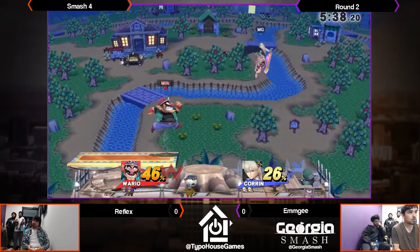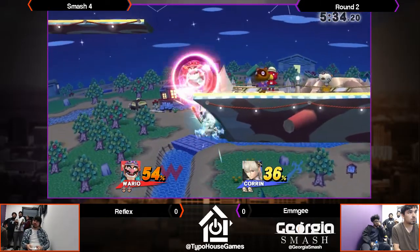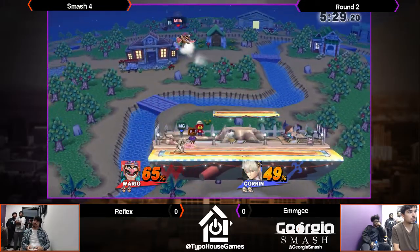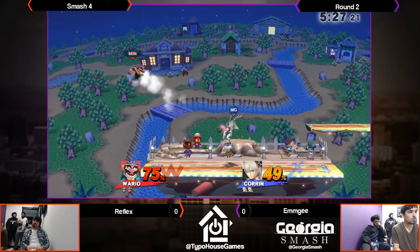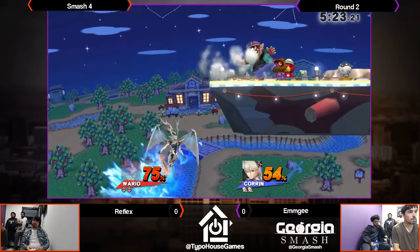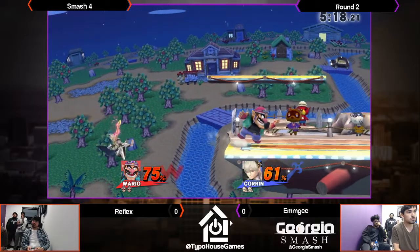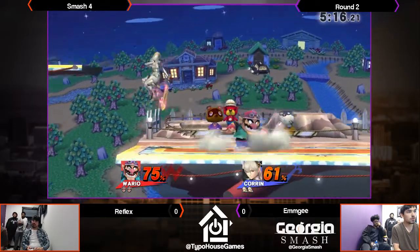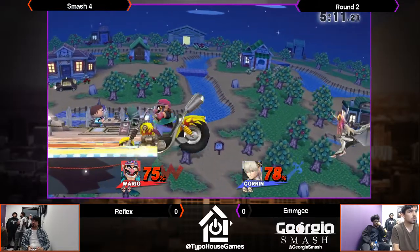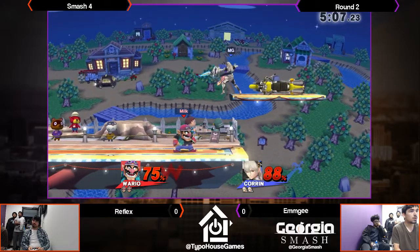Now if y'all haven't watched this man play, one of the best Warios probably in the world if we're being honest. Right now MG is really holding his own, just trying to space Wario out with the pin and some aerial options. Going against the Wario matchup, the spacing is going to have to be perfect. Let's see how Reflex gets by his defenses — oh, good edge guard gets him there.